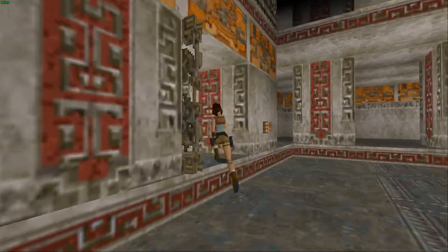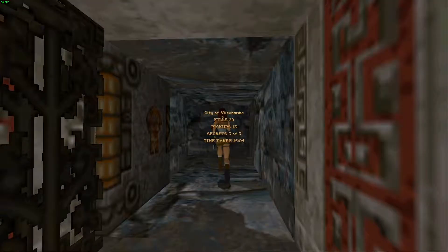This area right here is the last. City of Vilcabamba — 29 kills, 13 pickups, 3 of 3 secrets, and it took me just over 16 minutes to complete. So there we go everybody — my name is Kentucky Game Guy. Go ahead and like and subscribe so you'll see more original Tomb Raider 1 content on the PC. I will see you guys in the next video — later!